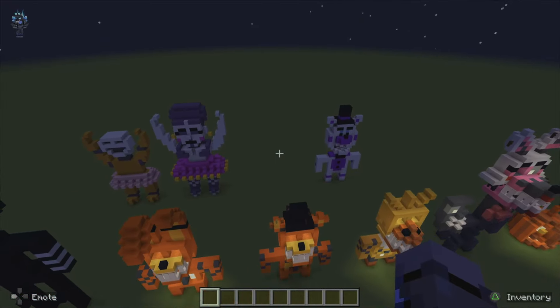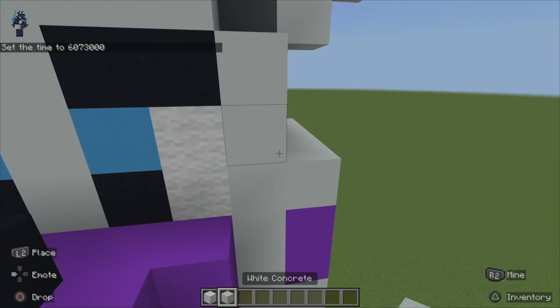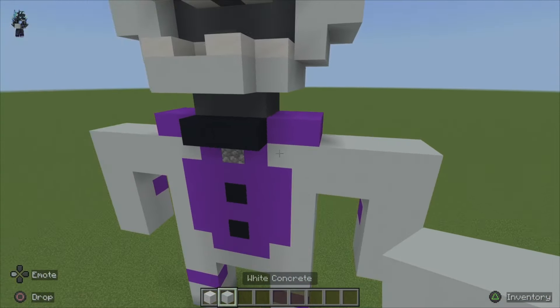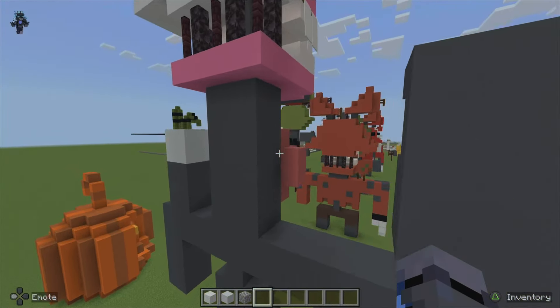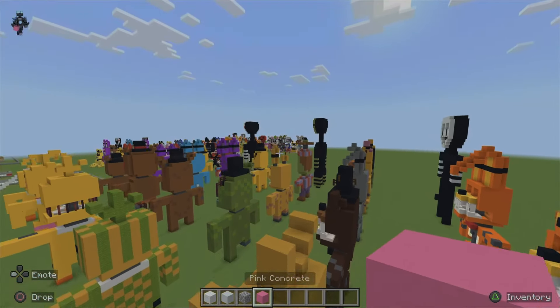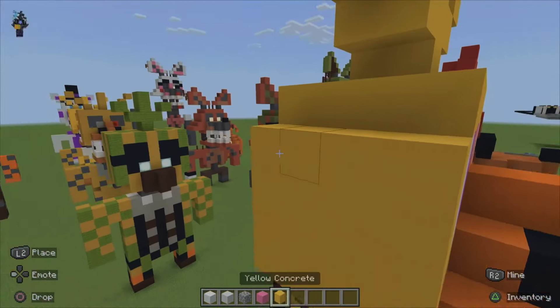Let's get to making! To start off with Funtime Foxy, we are going to need the wall, the white concrete, this for the speaker, pink from this Nightmare Mangle, and this yellow from this Withered Chica.